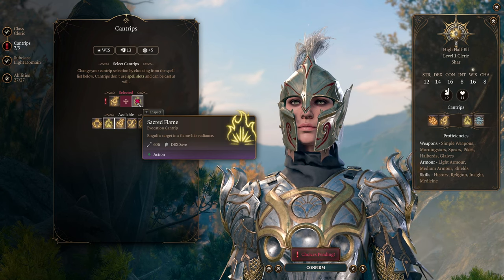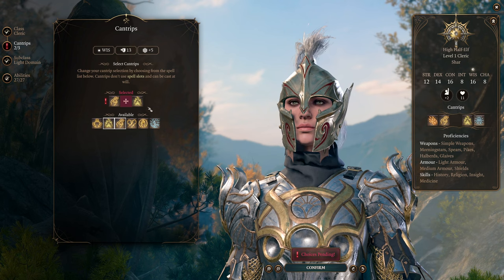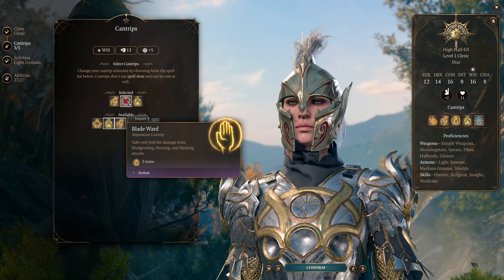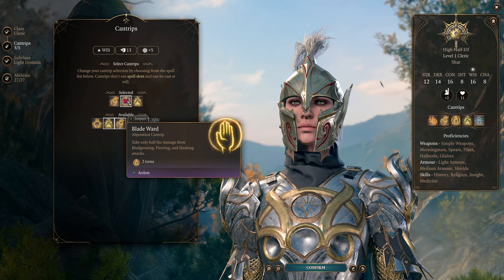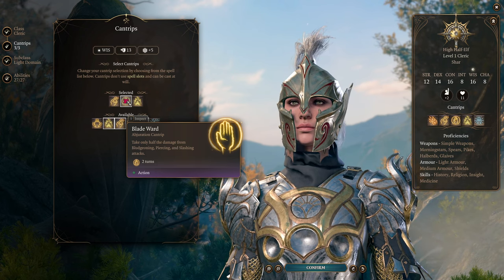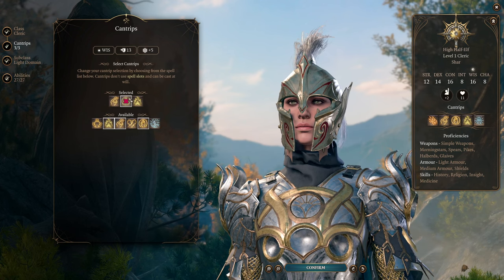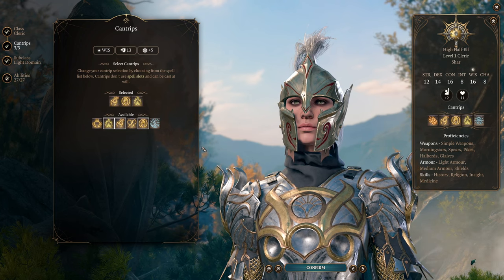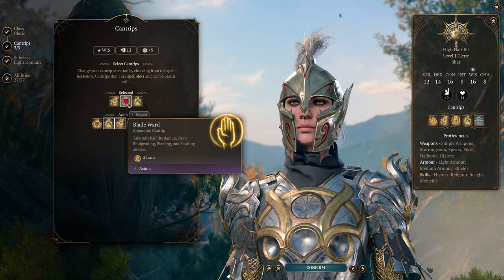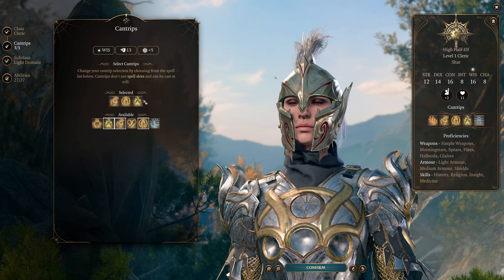You definitely still want Sacred Flame even for a support character — some turns you'll have nothing else to do, and Radiant Damage is useful against some enemy types. For your third cantrip, I strongly suggest Blade Ward. You can use it before combat to gain two turns of damage resistance to all incoming damage, which is extremely powerful. While it's not usually a good use of your turn in combat for the same reason healing isn't, if you cast Blade Ward and an ally gets attacked twice, you've effectively done the same as casting Cure Light Wounds without spending a spell slot.